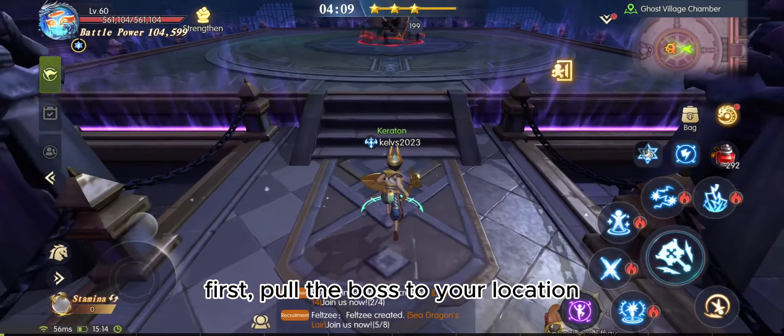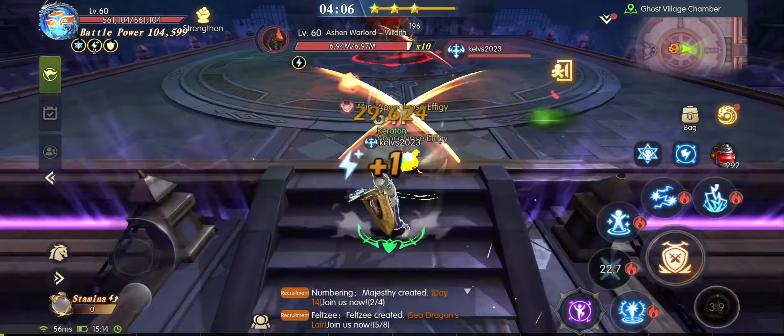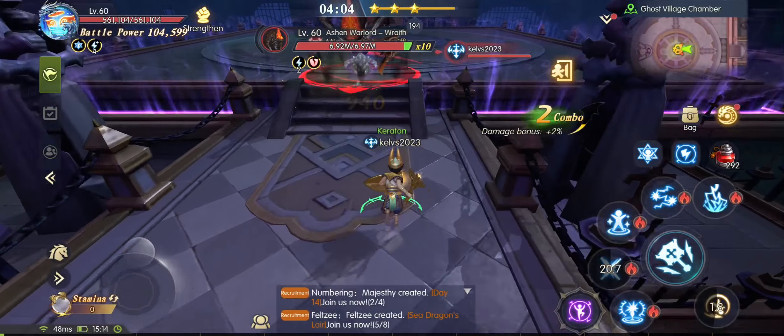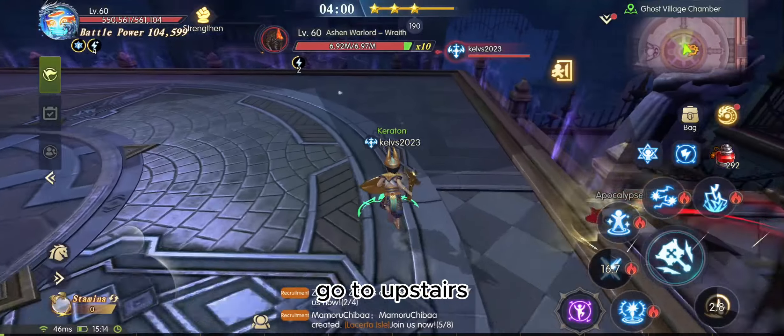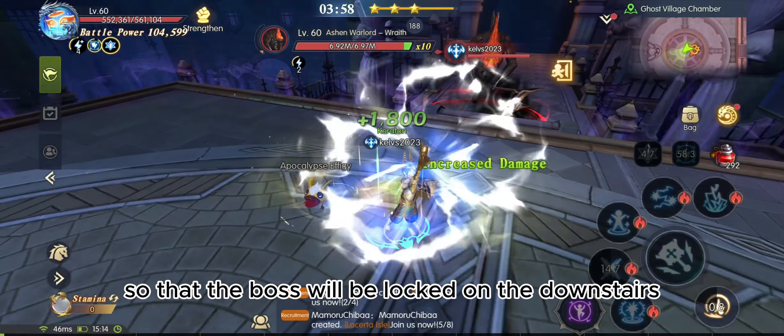First, pull the boss to your location, but don't go upstairs. When the boss is on the downstairs, go to upstairs so that the boss will be locked on the downstairs.